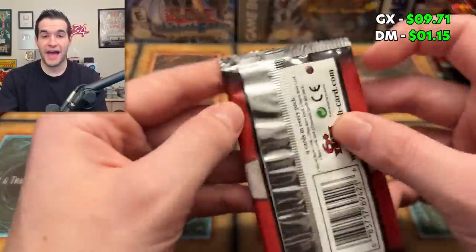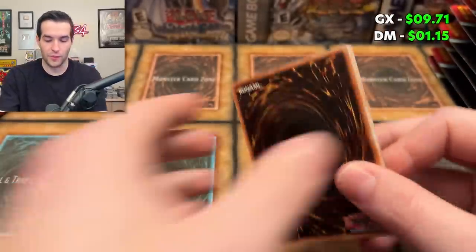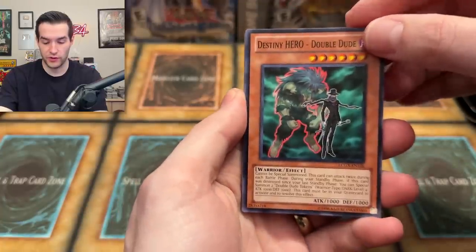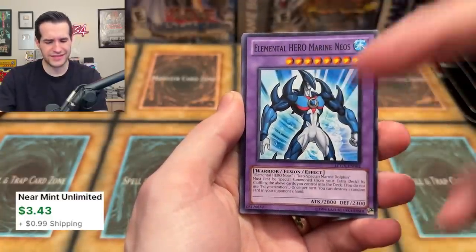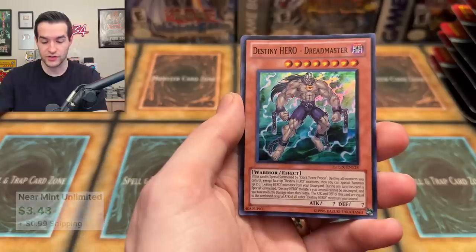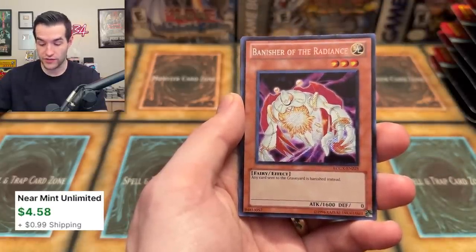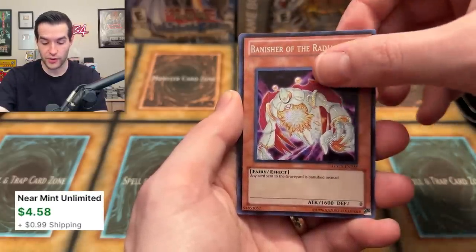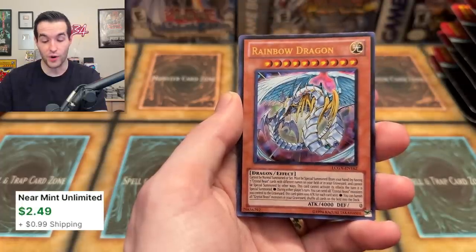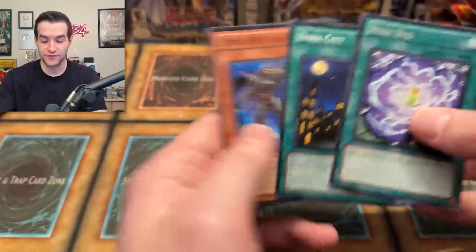At this point, Legendary Collection 2 has a massive advantage, but these are some of my favorite videos to do — little battles between packs to see if you could pull it off. Double Dude, we have Marine Neos — that could actually be worth something. Prisma is a good card for Elemental Heroes. The Dreadmaster Super Rare, nice. Banish of the Radiance — that's a pretty decent secret rare. And then we have a Rainbow Dragon. It's a very GX-y card, so since we are doing GX versus Duel Monsters, that has to count for something.